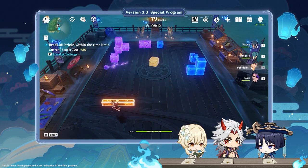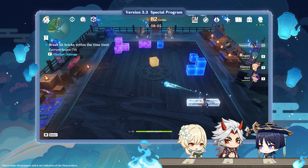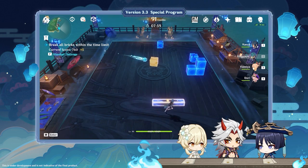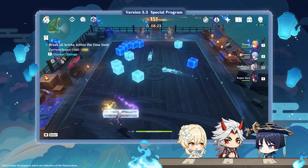Travelers will need to select characters of the right elements, equip the appropriate modifiers, and use different elemental reactions to break bricks and score more points. Travelers will then be able to use their points to exchange for rewards in the event shop. That's right! Travelers will also have the option of teaming up and playing the event together in co-op mode.